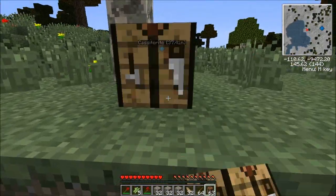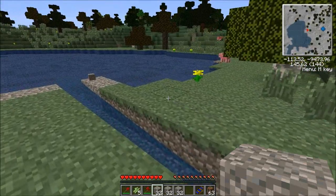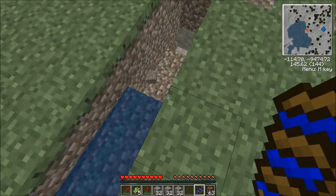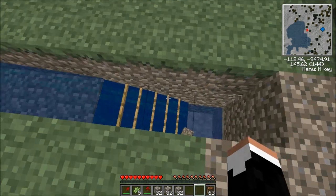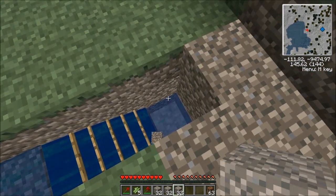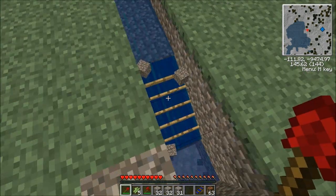The actual recipe for a sluice requires you to have planks — not the square planks that you build with, but these planks — and sticks. That gives you a sluice. We'll go ahead and make a second one because we're going to need it. Then you take your sluice and, facing the direction the water is flowing, you click on the first block after it ends. And there's your sluice. You can tell it's working because the water is flowing over it. You have to have this block down here or it won't work.